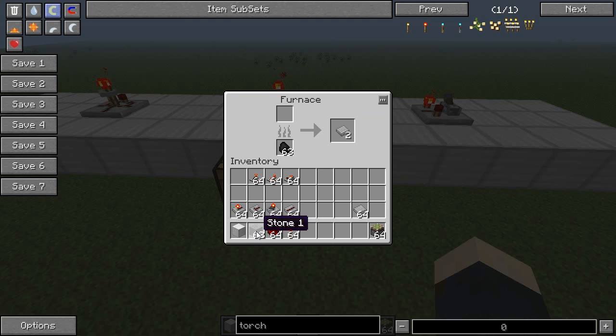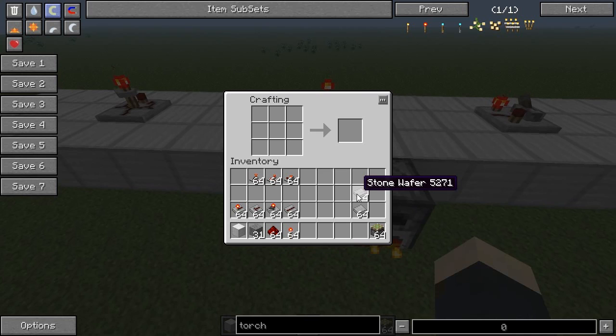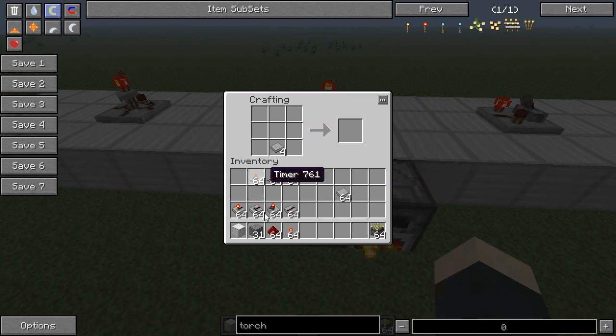First you're going to need stone wafers, and you make them by smelting stone. You get two per each stone. Then you take these stone wafers as the base and place redstone dust on top to create stone wires. Let's make a bunch of those.